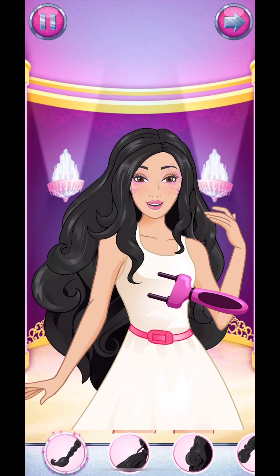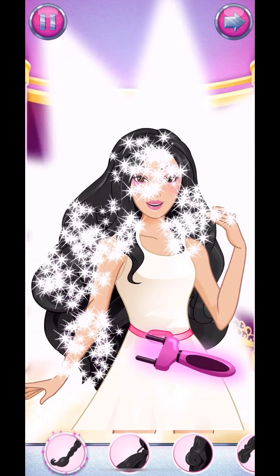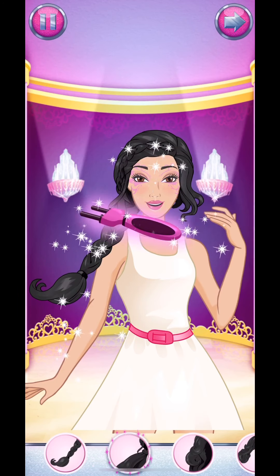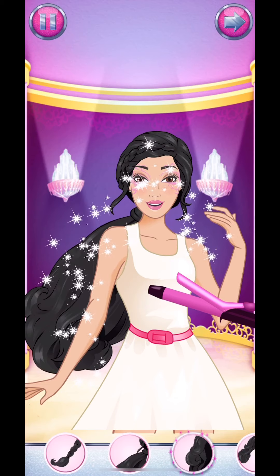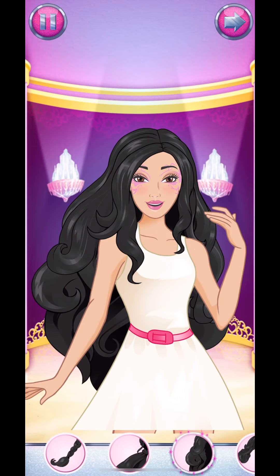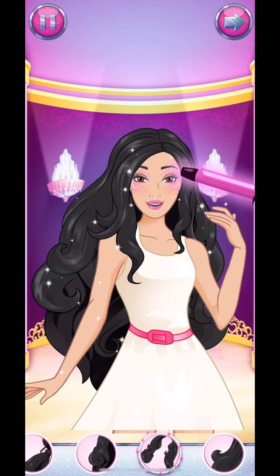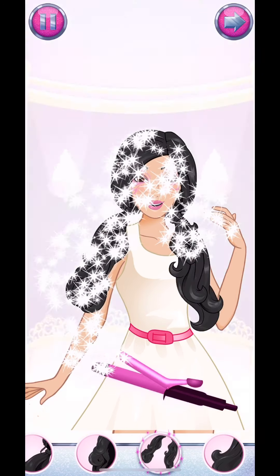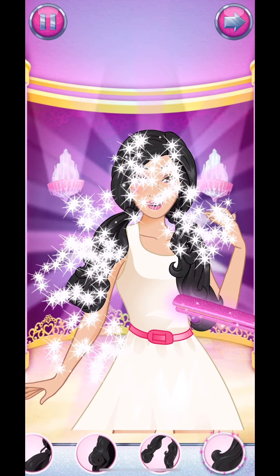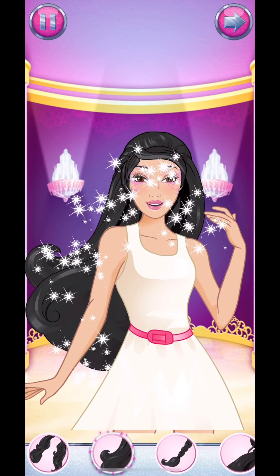The next is hair color. Here's the Elsa hair first, and here's the princess hair, and here's the other princess hair. The next one is the other princess hair. Here's the mermaid hair.